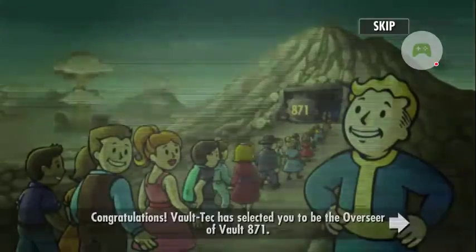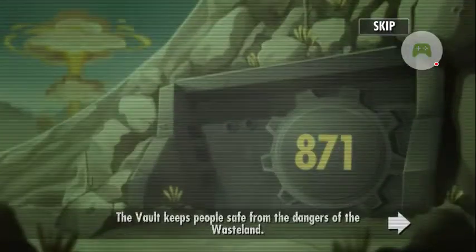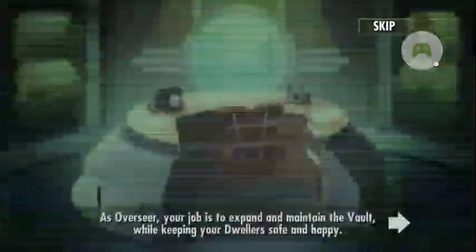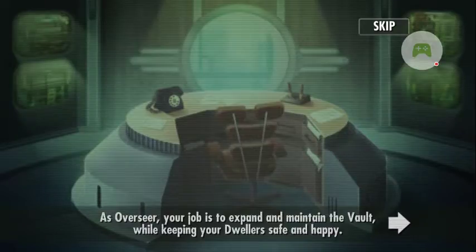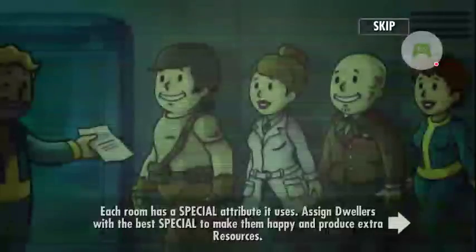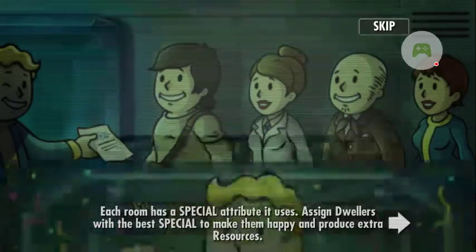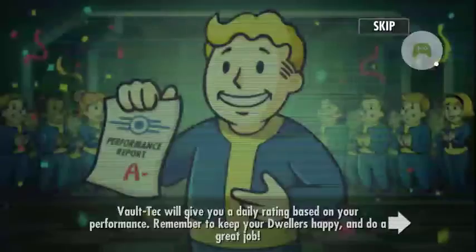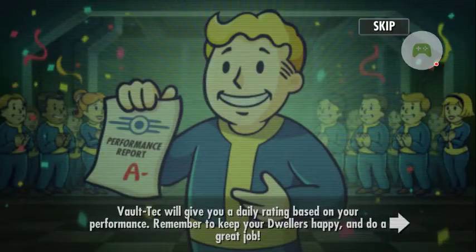Congratulations — Vaultec has selected you to be the Overseer of Vault 871. The vault keeps people safe from the dangers of the wasteland. As Overseer, your job is to expand and maintain the vault while keeping your dwellers safe and happy. Each room has a special attribute — assign dwellers with the best special to make them happy and produce extra resources. Vaultec will give you a daily rating based on your performance.